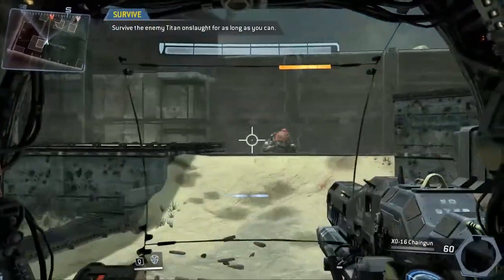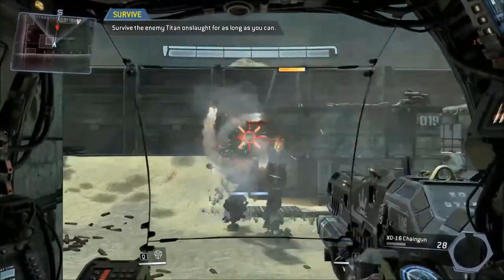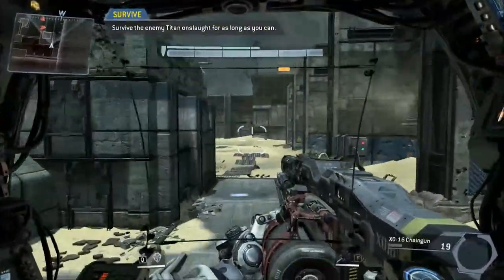Have you used the ordinance yet - the grenade button in your titan? Hit whatever your grenade button is, G or F by default, and you'll do a little salvo. F is the rocket salvo. Oh my god - I'm gonna have to change my panties after this because they are soaked!